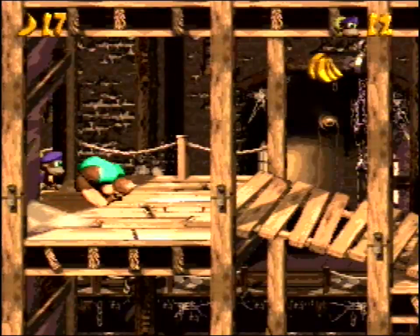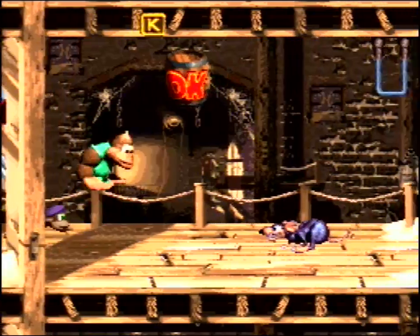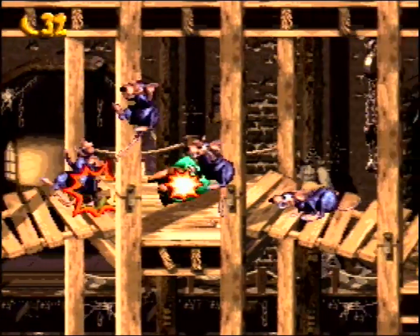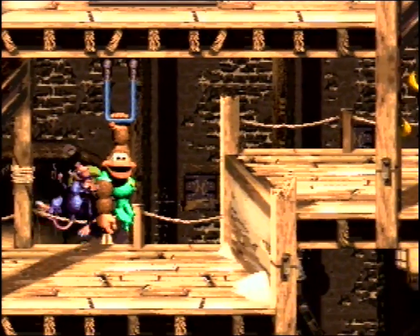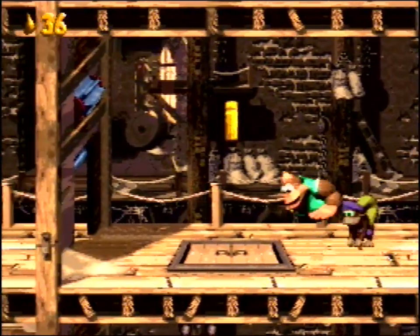Hope you guys enjoyed the last episode. In this episode we're gonna be in this lumber mill. We're gonna use the switches or handles to open up the doors and then hurry up to the door and go inside. And there's a coin up there - throw Dixie and that's nice. And the music here is so kick-ass. And there's the O.